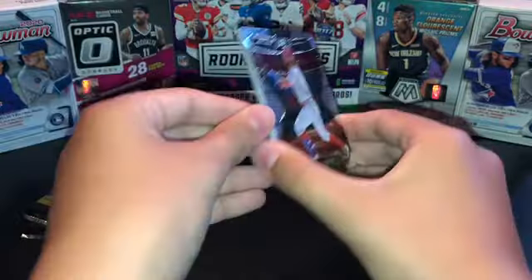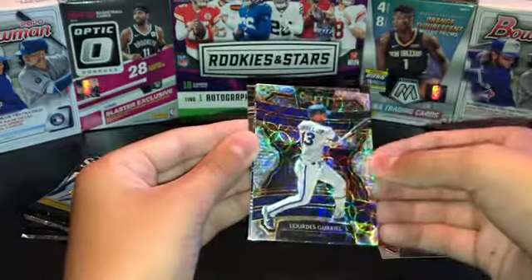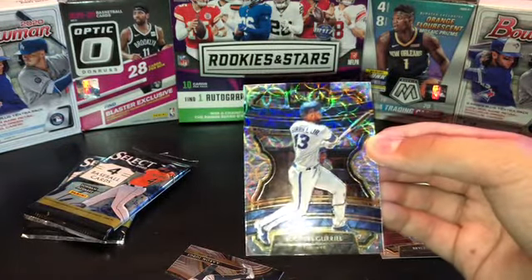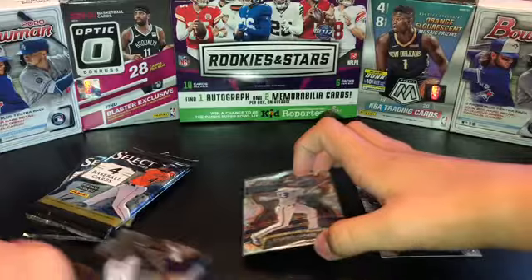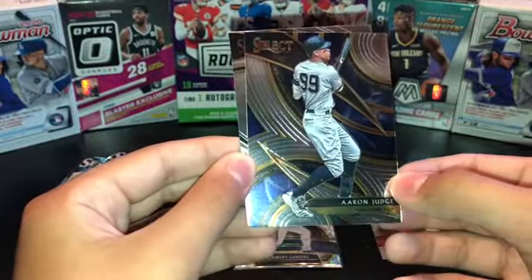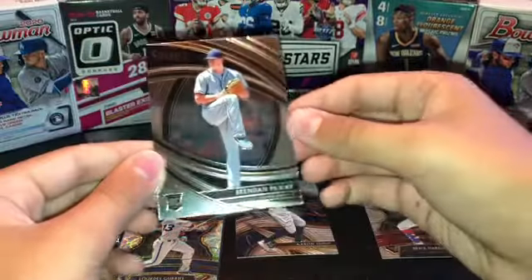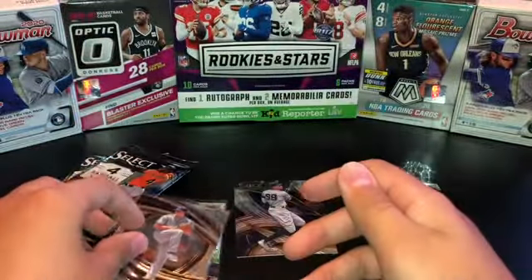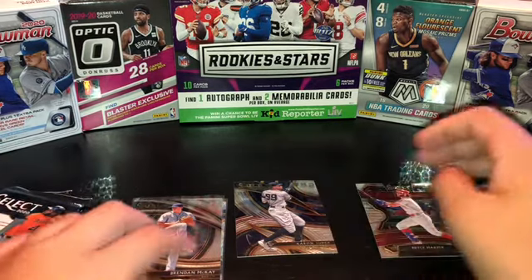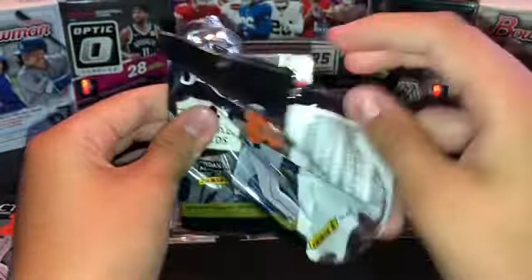We have a Bryce Harper. Our first scope is going to be Lourdes Gurriel Jr. — these scopes look amazing in hand; I've seen them on screen but haven't seen any in hand yet, and they look very nice. A Sensations Aaron Judge, and that looks nice. A Brendan McKay — this is going to be the premier level, not the diamond level. The diamond level is actually what the premier level looks like in basketball.